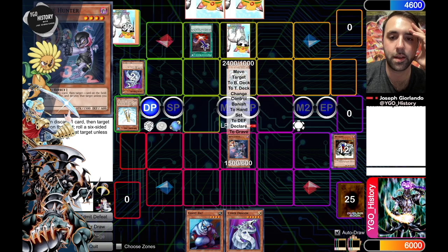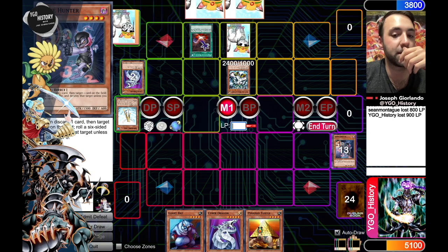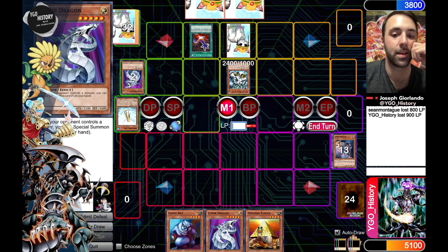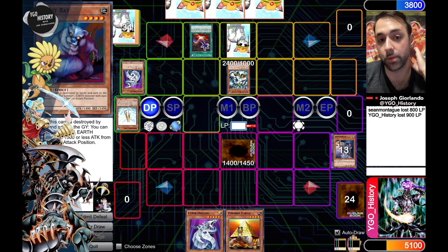Alright, so we're looking at 900 damage here. I wouldn't mind if he just summoned something like a Monarch right there. So — Turtle. This is interesting. I have the opportunity of setting one of these Recruiters, and I think he would have committed for a Monarch last turn if he had the ability to do so. And even if he does, he only drops me to 2700, and then I still have the play of crashing. Now at least the Pyramid Turtle — so I think I'm actually just going to set this Giant Rat and pass. If he doesn't have a comfortable answer to this, it puts him in a tough place.